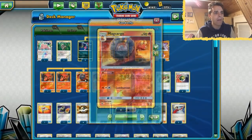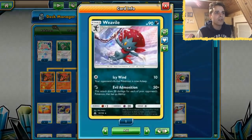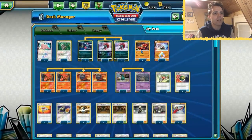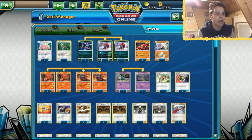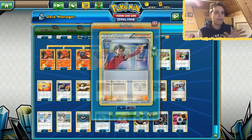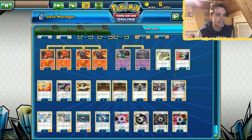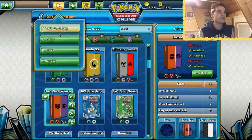Oranguru is here for Instruct and could also help draw the card you put on top with Magcargo. Ditto can transform into every Stage One you want - either a Weavile or a Garbodor. There's also Diancie for extra damage output. If the opponent has exactly four prize cards remaining, Buzzwole can dish out 120, 150 with Choice Band, 170 with Diancie, or 180 with Shrine. This list runs three copies of Judge and only one Cynthia.